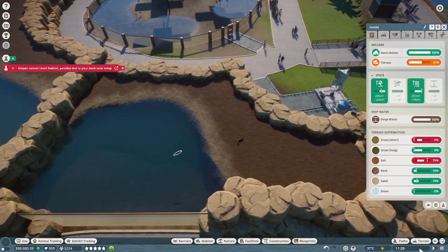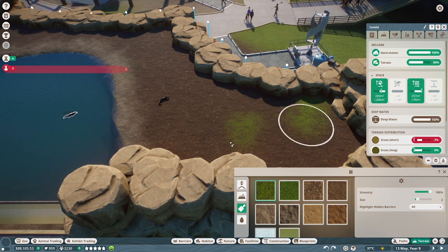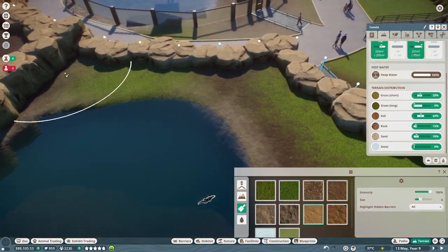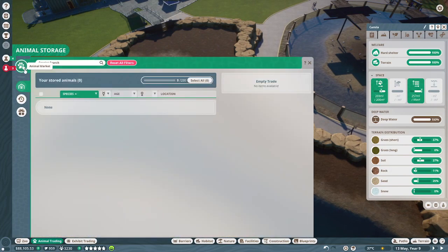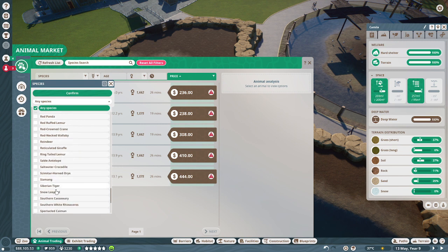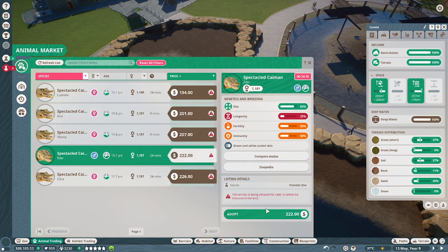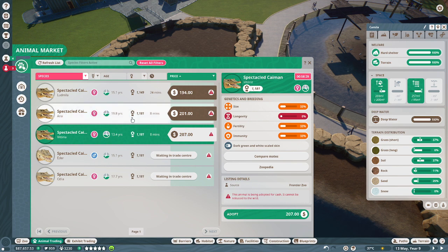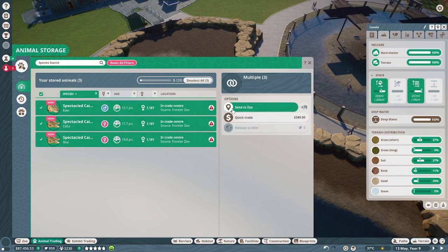Okay here's the caiman. Oh wow, they're actually bigger than I thought — unless that's just the male. The male is huge. Absolutely — for a rainforest animal I'm surprised how much grass they need. And now for the spectacled caiman. We make do, we make do.